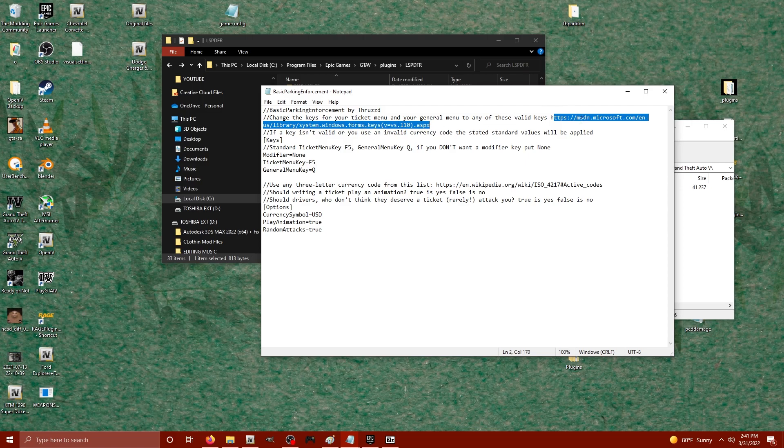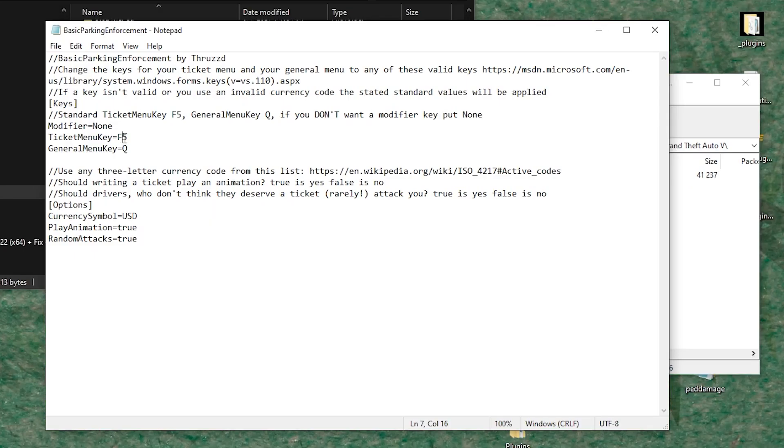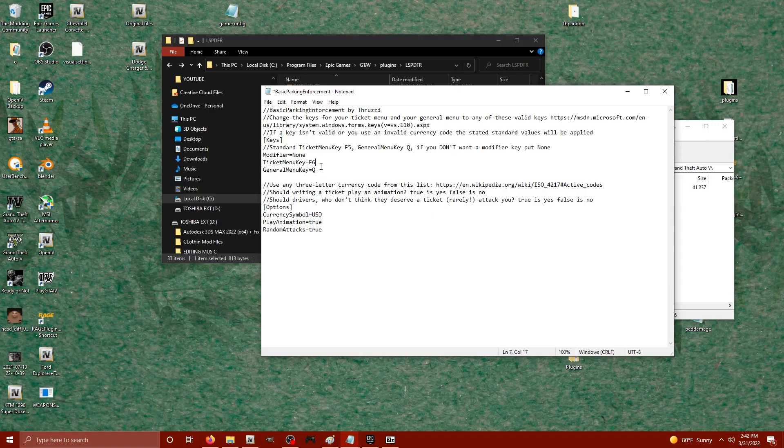The standard menu key is F5 and the general menu key is Q. If you don't want a modifier, leave it as none — a modifier would mean holding left control and then hitting a key. I'm going to change F5 to F6 since I already have something on F5, and leave Q as is.